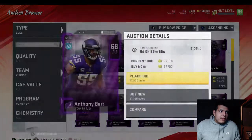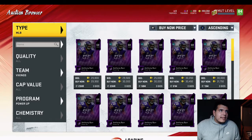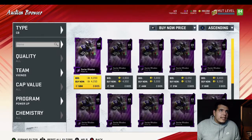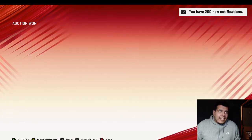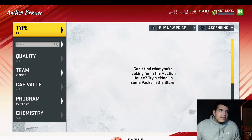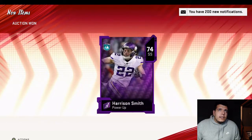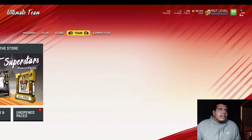We need Anthony Barr's power up too. It's nice to have power ups because you can save them throughout the year and they might shoot up in price. I don't think Kendrick has a power up. Rhodes does have one — hopefully he can be a good corner. It's crazy how last year he was an 88 and now he's an 81. We'll also buy Harrison Smith's strong safety power up since he's gonna be a starter on my other team regardless.